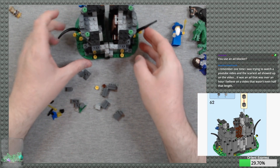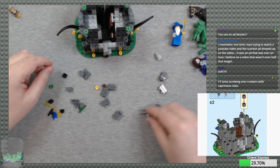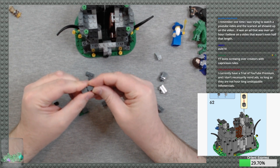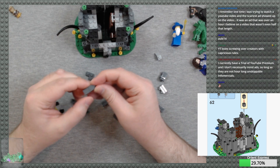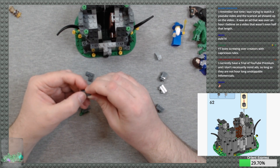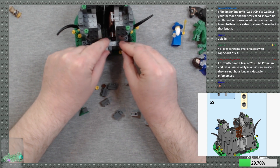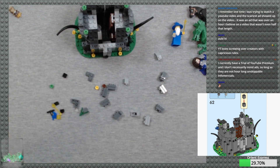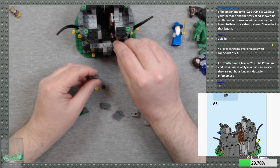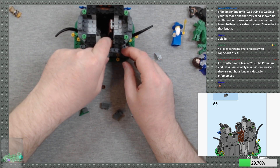One by one by three there. If I had control over the types of ads I showed, that would be great. I currently have a trial of YouTube Premium, and I don't necessarily mind ads so long as they're not an hour-long unskippable infomercial. I wouldn't have a problem with banner ads to the side of videos and things like that. I hate that ads are the way you have to make money doing this — it's pretty crummy.